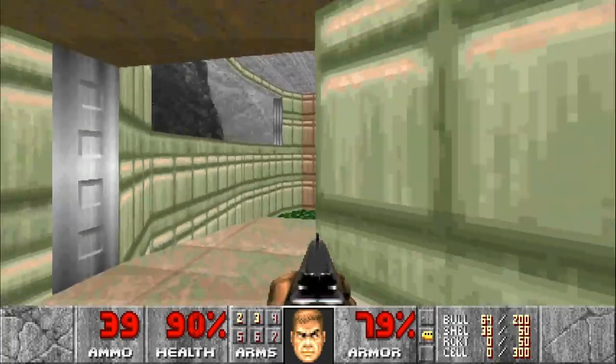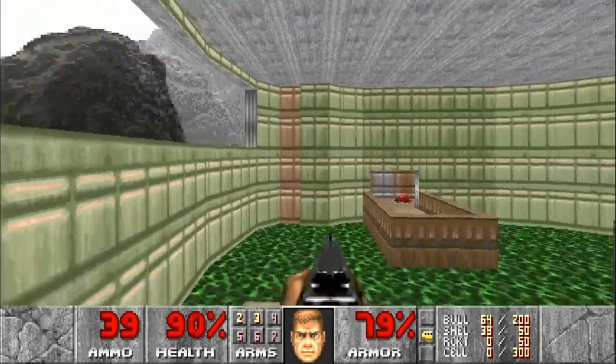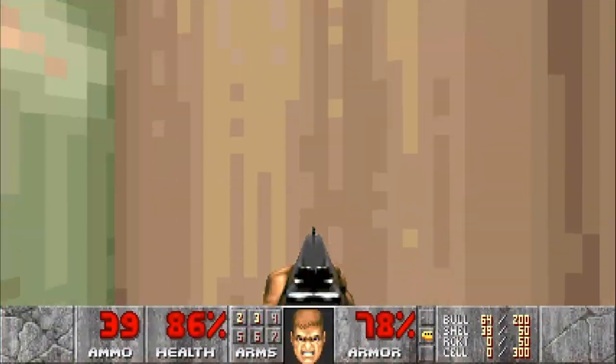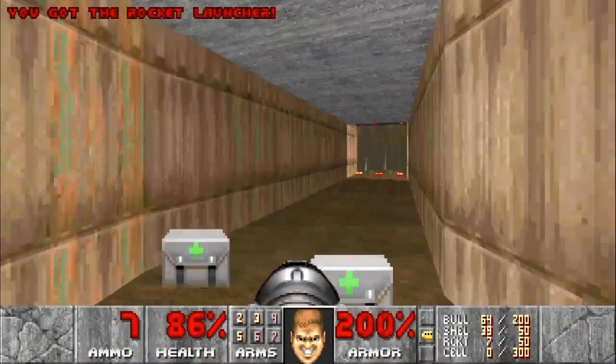Notice on our way back out there's one wall section clearly a different color from everything else, so we know it's a secret. But it is over a poison pit, so move quickly and get in here for secret number two, which gives us the rocket launcher and mega armor.